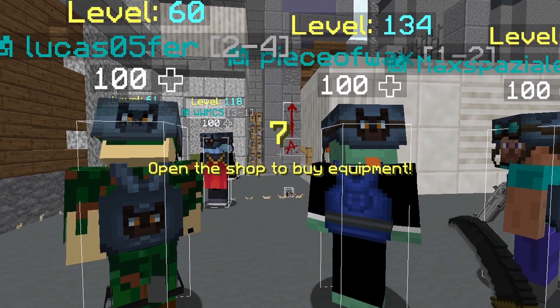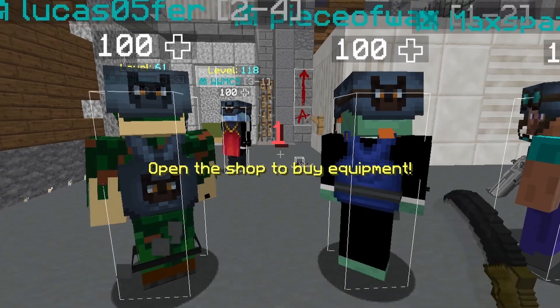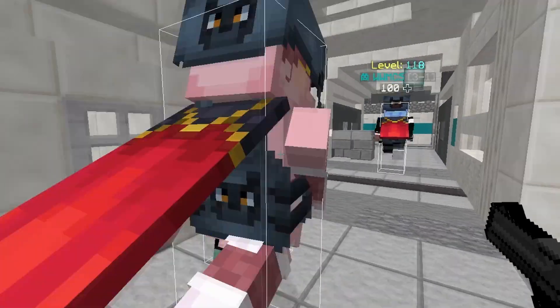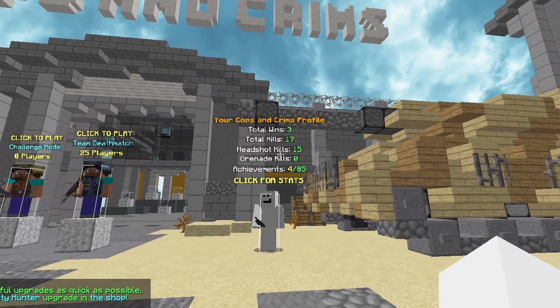What strategy did I use? I just ran it with the deagle and somehow got a few headshots — I don't know how, but I'll take it. I bought all armor and then bought the rifle or deagle. I would say that if you've played CS, you have a noticeable advantage. Nonetheless, it was really fun, even if it wasn't real CS, and I'll play some more games after.